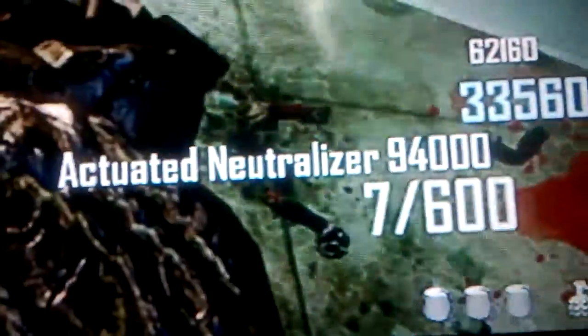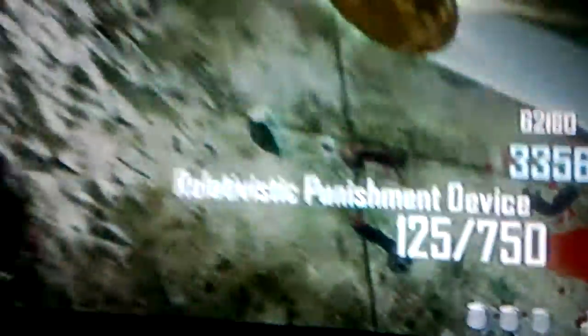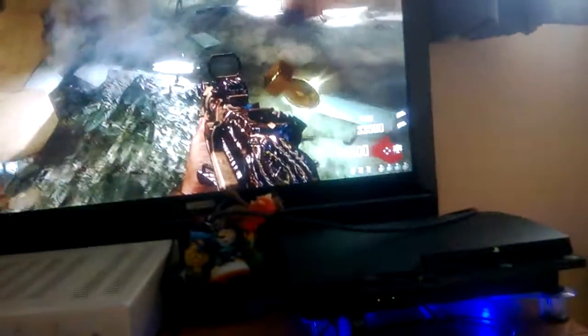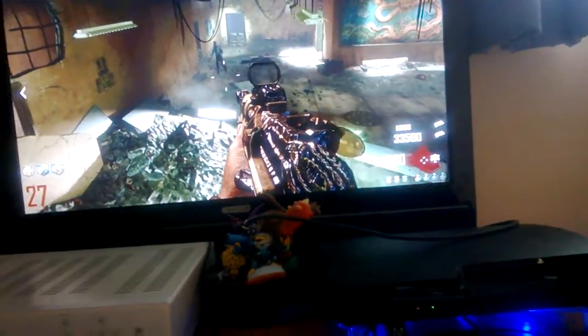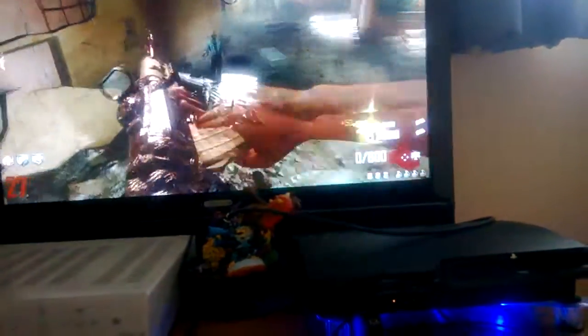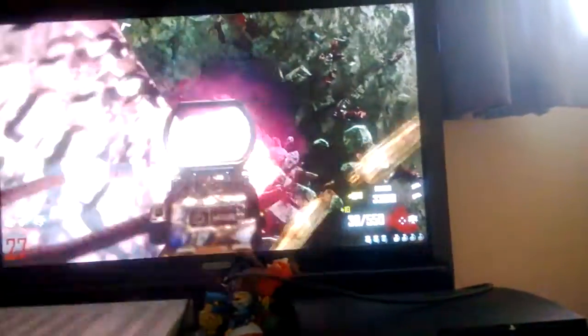I've also noticed another thing: the AN94 pack-a-punch name is the Activated Neuralyzer 940, and the RPD is the Realistic Punishment Device. You can see the names of the guns with and without being pack-a-punched. It's a little hard right now to play and commentate at the same time with my iPod.